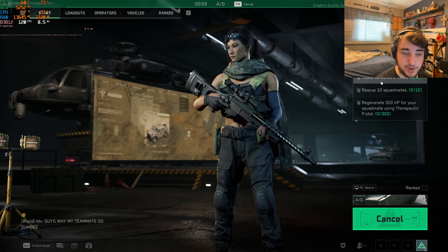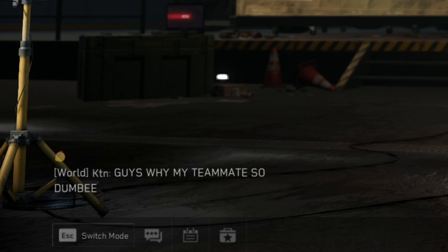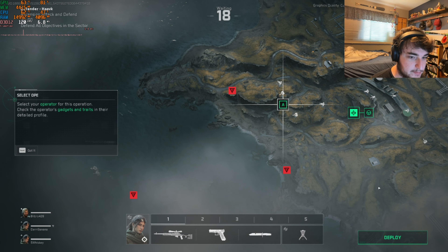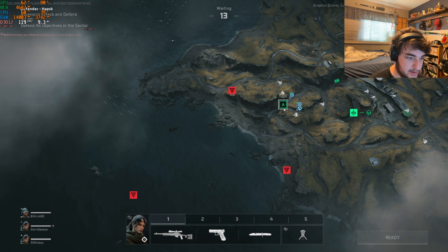Let's go in with a sniper because why not. We have one mode called A/D. We also have daily challenges, which is pretty cool. We found a match — my arrows are lit! We got teammates: Dan Banano, Five Whiskey, and some other dude. We can deploy now. I think this is like the push game mode — it's called Ascension, Attack and Defend. Defend all objectives in the sector, so it's kind of like the push game mode from Battlefield.